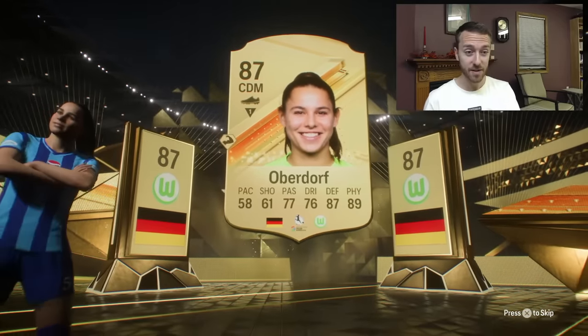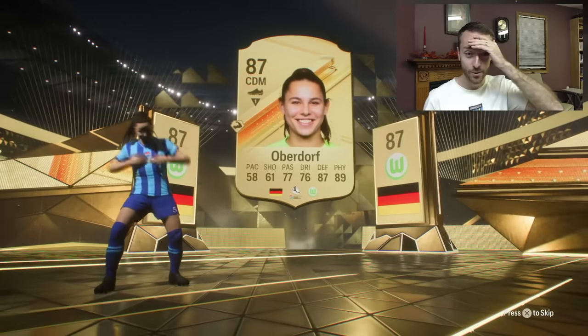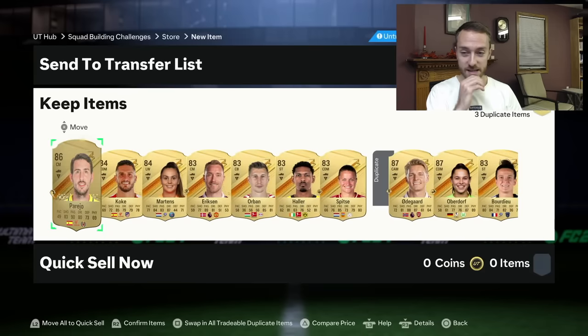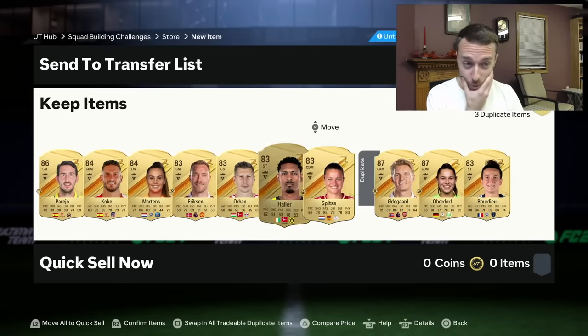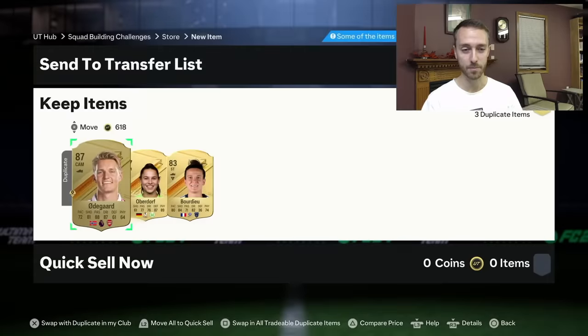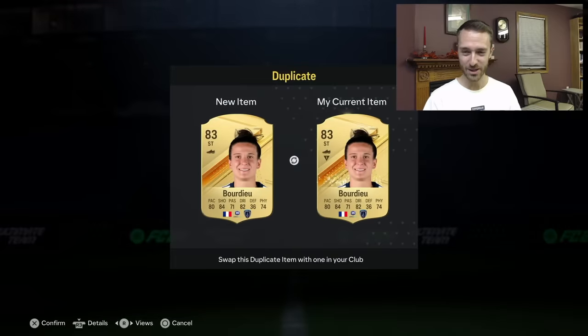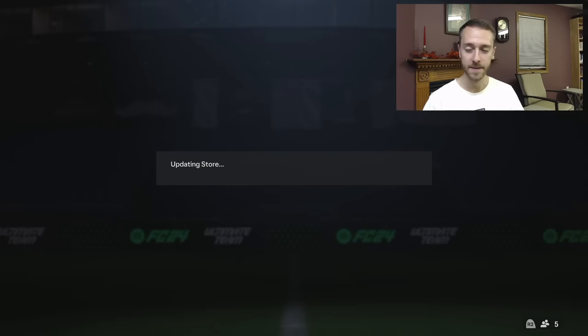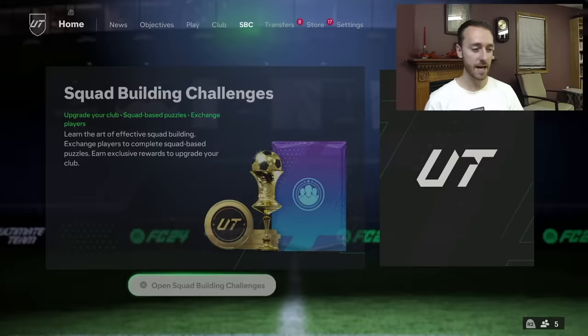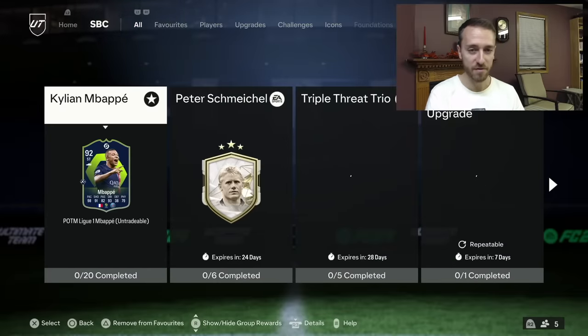Double walkout — no way! I have not seen many double walkouts. Who is the second one? It is Odegaard. Bang. Two 87s out of an 83x10 is actually really good. I got three walkouts. A lot of people I'm seeing are getting 83s, 84s, 85s out of these. The best part is that you can rinse it back in. Let's say I got a bad pack — all the 83s and 84s I got, I can rinse those back in. The problem is getting an inform. Look at this tradable fodder club stock. I like this SBC — it is very easy to rinse and repeat once you do it because you're getting a lot of 83s back that you can then put back in the SBC.